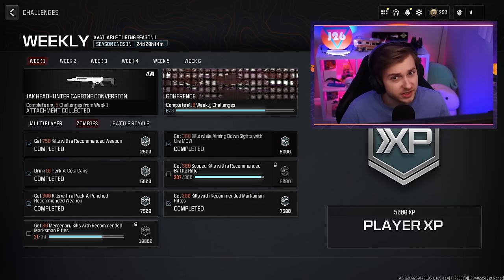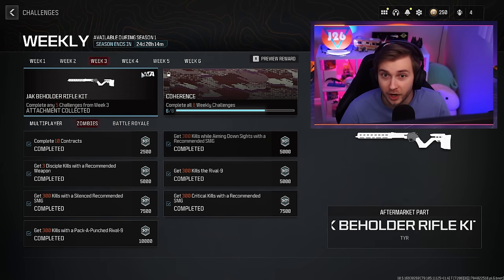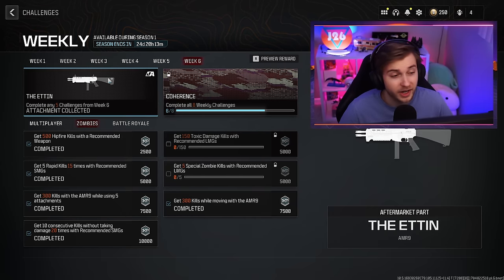Every challenge is broken right now. That's an exaggeration, but that's what it's feeling like because with every update we get a new challenge that gets bugged. Before it was the Modern Warfare 2 weapons where you can't get zombies camos on them. Then in week three we get the Jack Beholder rifle kit for the tier — that still cannot be equipped. And now we're into week six where you have an aftermarket part for the AMR 9 that also cannot be equipped. Now it's got me wondering when is all this stuff going to be usable?